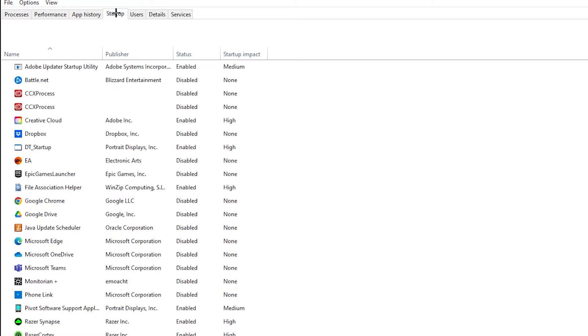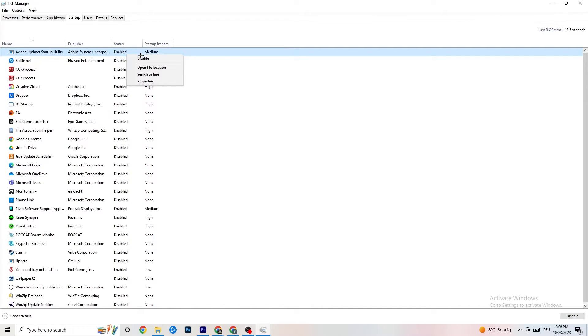Go to the 'Startup' tab in Task Manager. As you can see, I've disabled nearly everything. Disable every single program that is auto-starting in the background to decrease GPU and CPU usage. Right-click any program you don't need — like an Adobe updater — and click 'Disable.' Do this for every startup program you don't need. Then close Task Manager.